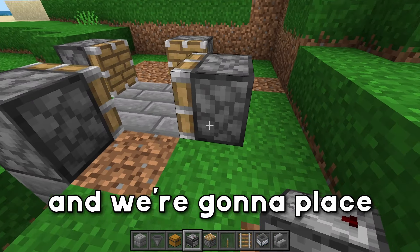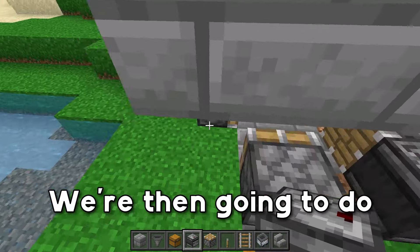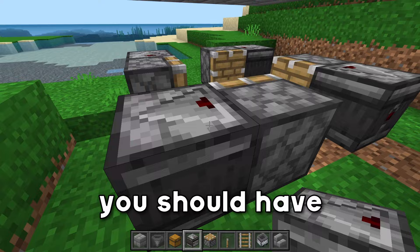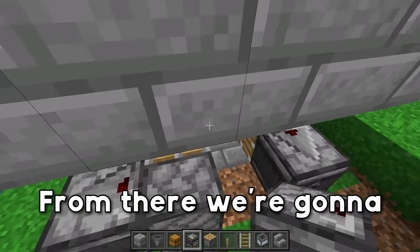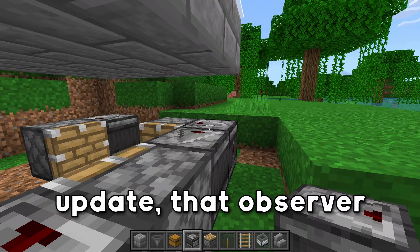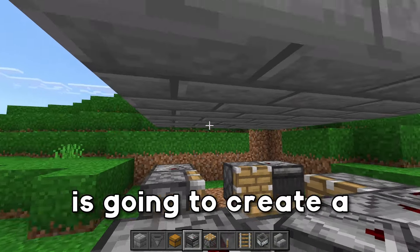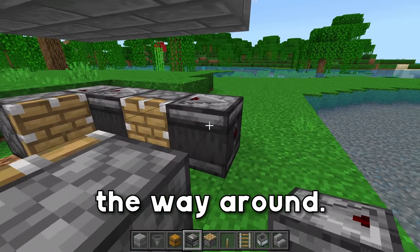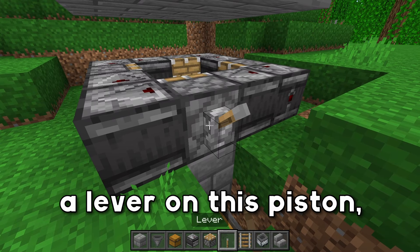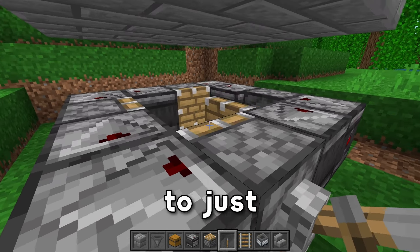Grab your observers and place one looking at the piston in the corner of the farm. Do this for every single one of these pistons, going around in a circle, so you should have observers looking at all the pistons. Then place down an observer that is looking at that observer — that way this piston updates, that observer sees it, this observer sees that update, which makes the next piston fire, creating a giant clock going all the way around. Do this for the rest of the farm, then get it started by placing a lever on this piston, push it on, you'll see it clocks, and when you turn the lever off it will continuously cycle.